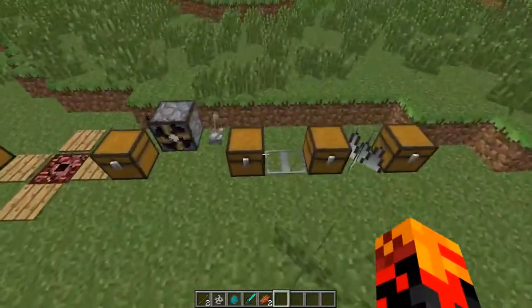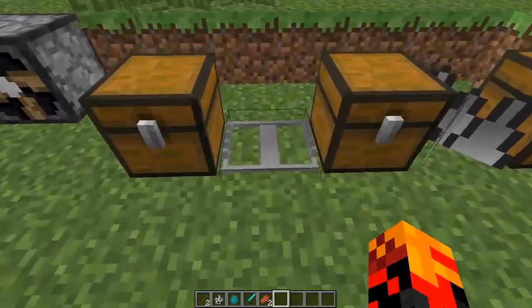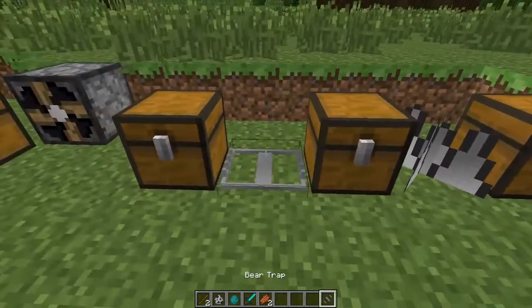The next one we have is the Bear Trap. It looks like this and it's crafted with iron ingots and a pressure plate. This is useful for trapping mobs.